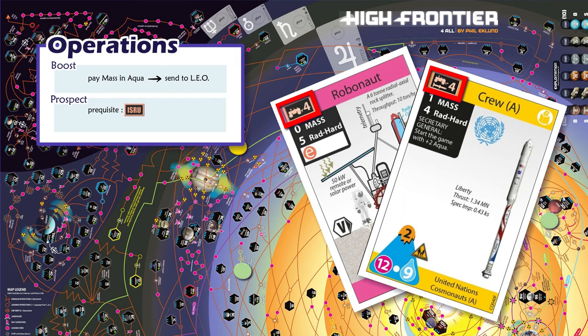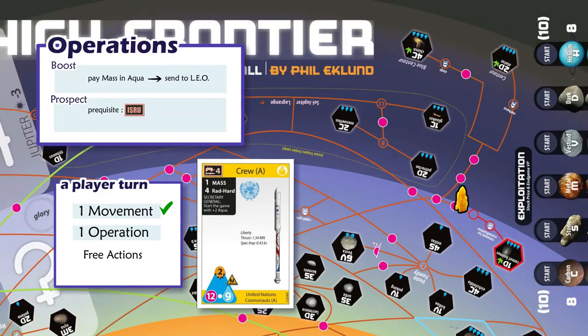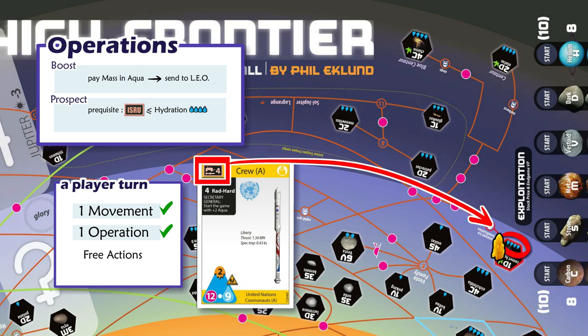Let's suppose Yellow Player sent his rocket far away onto Comet Holmes, carrying his crew and surviving a hazard. He chooses to do a prospection operation, as it is one operation available per turn. To be able to try a prospection, Yellow Player must pass the prerequisite: he must have an ISRU rating equal to or lower than the site's hydration. Hydration is shown as the number of water drops. Comet Holmes' hydration is 4, so Yellow Crew has just enough ISRU to pass the prerequisite.